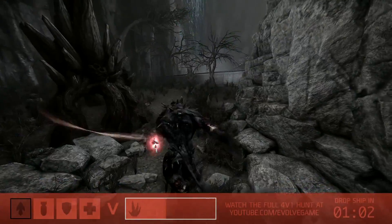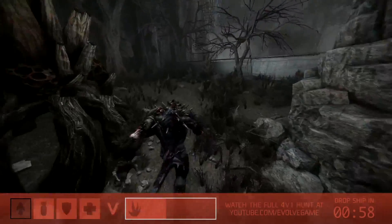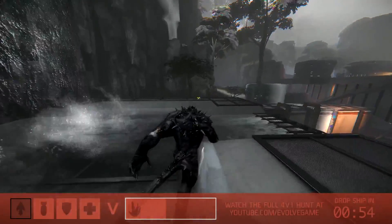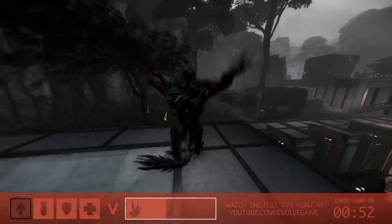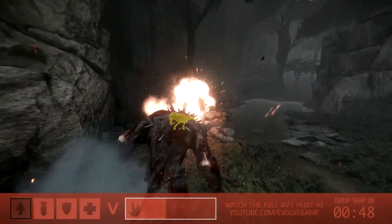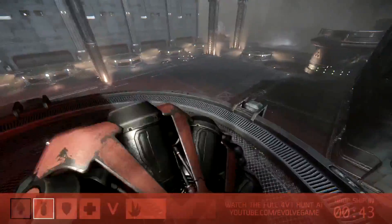Goliath is actually utilizing one of the best comeback mechanics. We can see how banged up he is — a very nice visual system of damage, he's bruised and bloody. You can't regen health in Evolve if you're the monster, but what you can do is feed on wildlife and regen your armor. That allows you to be just so tanky. It looks like that's his number one priority right now as the hunters just wait on their trapper to get back on the map.